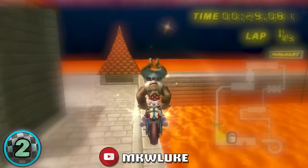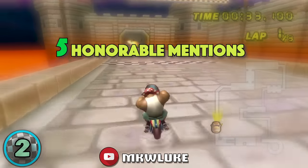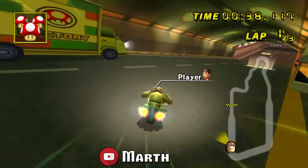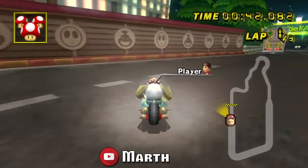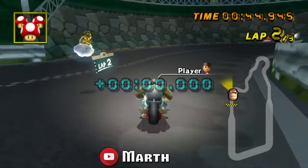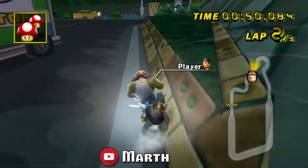Alright, before we get to number 1, let's look at some honorable mentions — really cool shortcuts that did not make it onto the list. First up, we have Moonview Highway Slope Super Grind Shortcut. This super grind spot was discovered by Charlie and the shortcut by Marth. It saves about 0.3 seconds from the flap record, making great use of a pointless slope that no one had ever used prior.